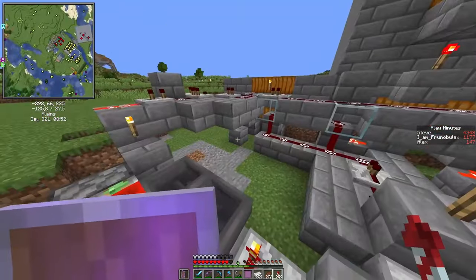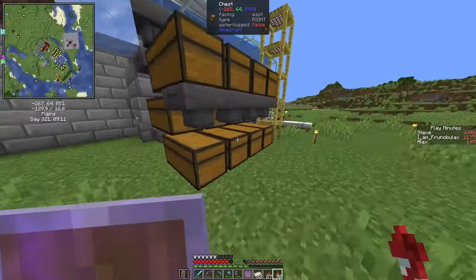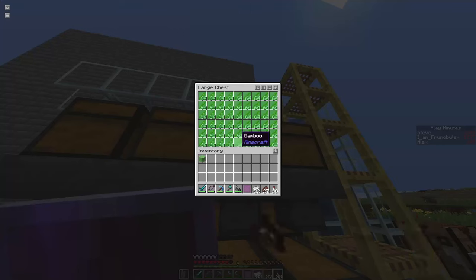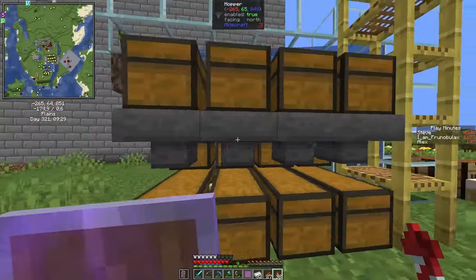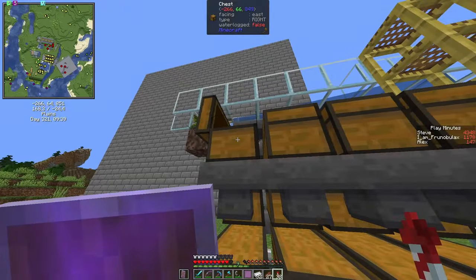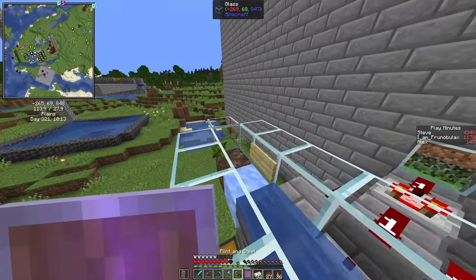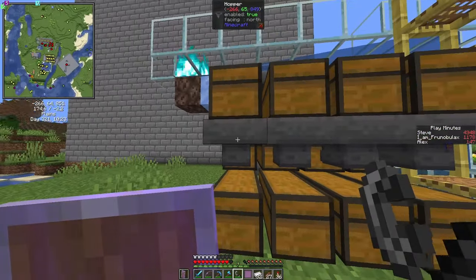I had my buddy Steve AFK here for quite a while. Let's see what we've got — plenty of sugarcane, so we don't need to worry about rockets anymore. Plenty of bamboo too; we get a ton of it, so we can craft sticks and even use it for smelting. We have a decent amount of pumpkins and melons. We should put in a crafter, and since we know the farm is working, we can just burn the rest when chests are full.